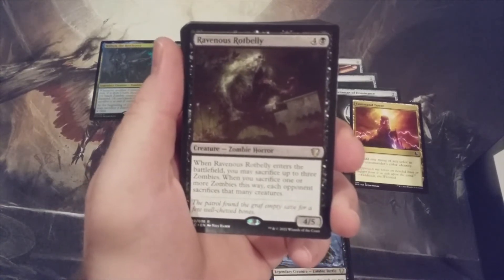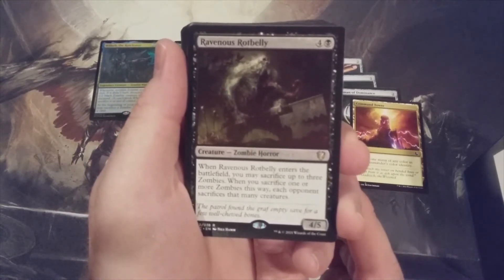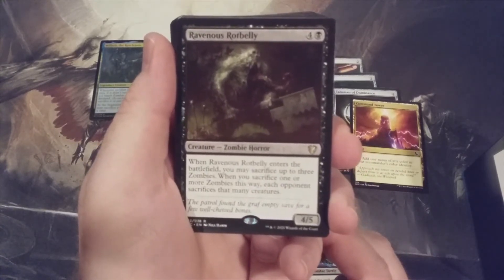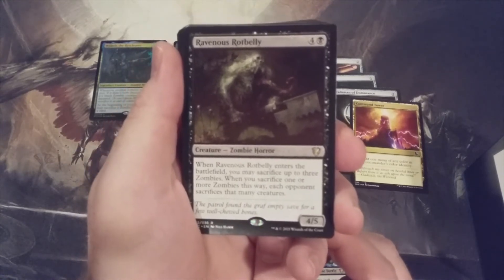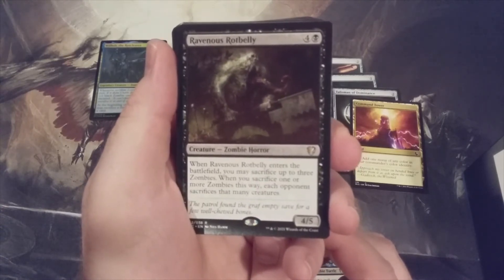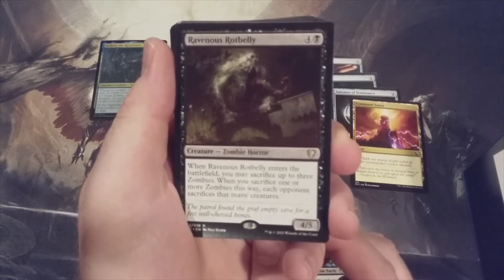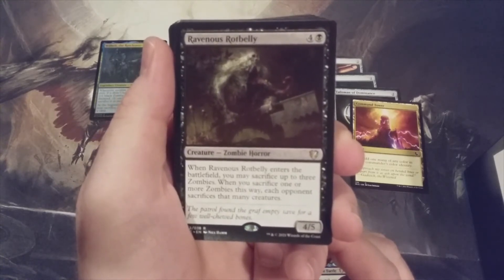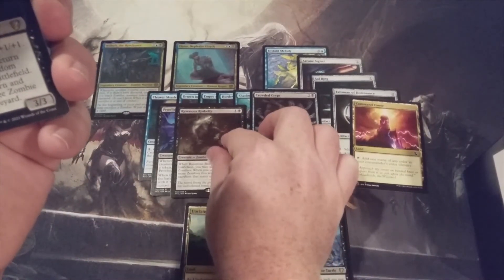Ravenous Rot Belly — four and a black. When it ETBs, you may sacrifice up to three zombies — token or non-token. When you sacrifice one or more zombies this way, each opponent sacrifices that many creatures. This is like a miniaturized Dictate of Erebos or Grave Pact effect: cast for five, put this into play, sacrifice three zombie tokens, and each opponent sacrifices three creatures. That seems pretty good — a very good addition to a zombie deck.